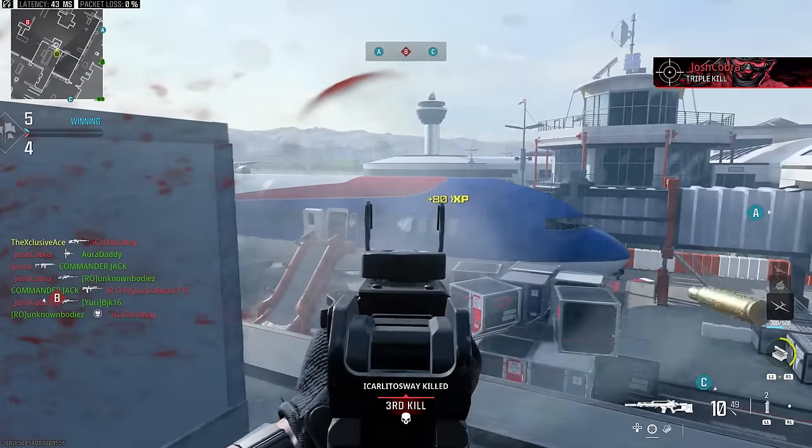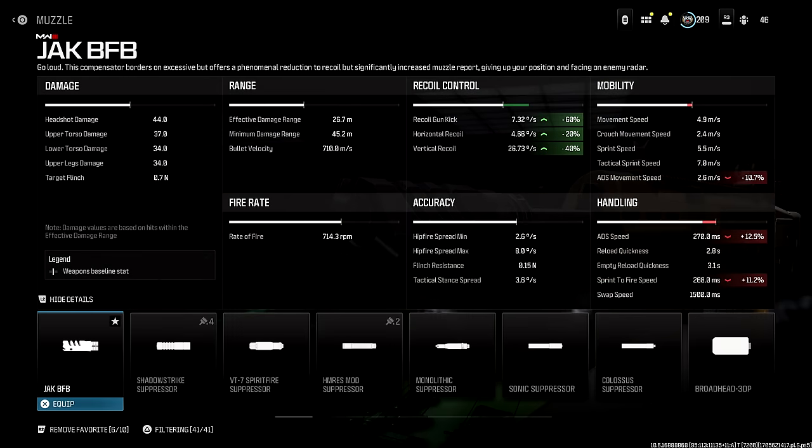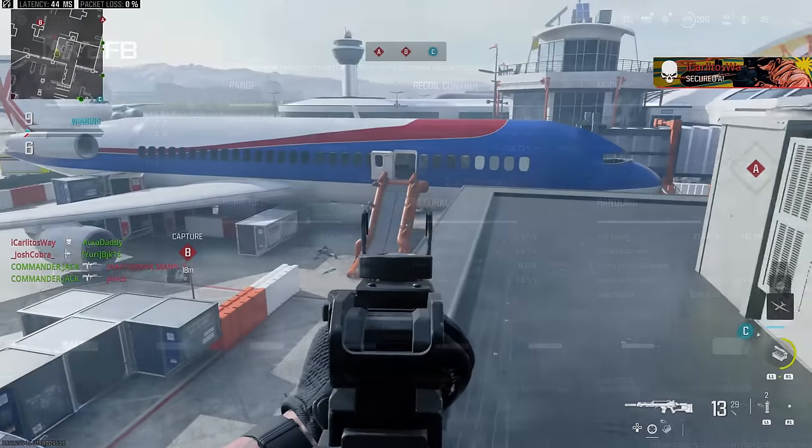When we look at the description for this it says 'go loud — this compensator borders on excessive but offers a phenomenal reduction to recoil, but significantly increased muzzle report, giving up your position and facing on enemy radar.' When we get into the advanced stats you can see a ridiculous 60% improvement to gun kick — nothing even comes close to that in this game. We also get a 20% improvement to horizontal recoil and an insane 40% improvement to vertical recoil. The downsides are a noticeable reduction to ADS movement speed, aim down sight speed, and sprint out speed.